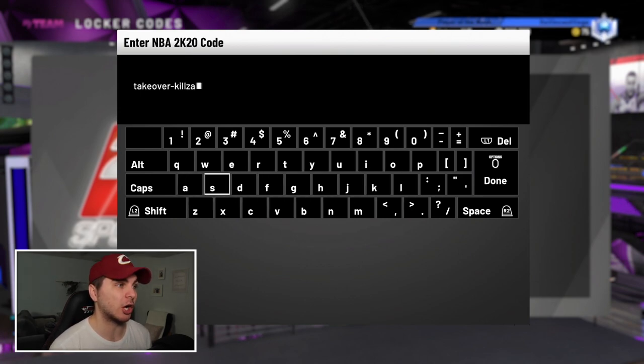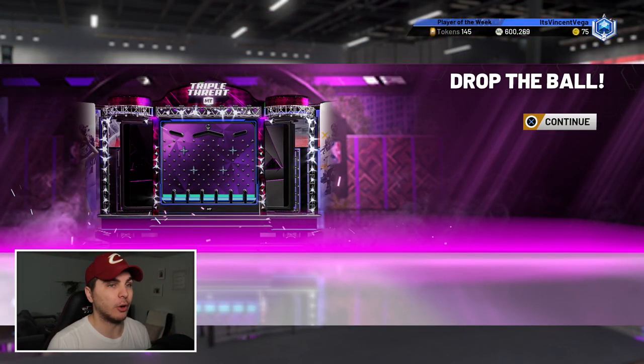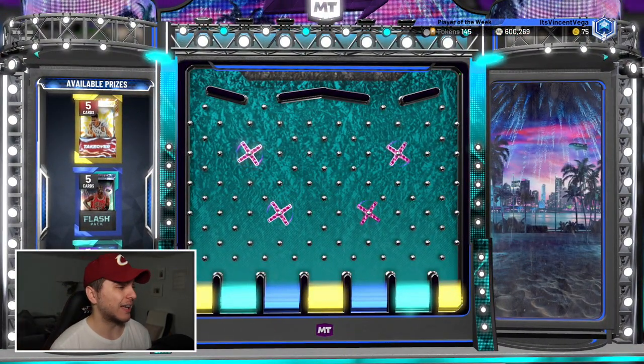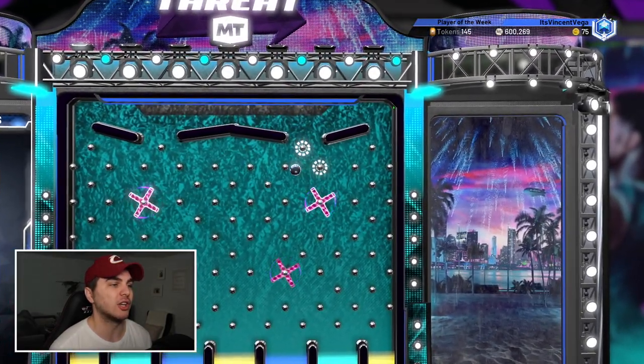At least I'm positive — I pulled Reggie Theus, I wanted to try that card out. I could have just bought him for 20K and not gone through all that, but it's good content. Now inputting a locker code from my boy Killsomoy — probably a takeover pack as long as I typed it in right. Imagine I pull something fire out of this locker code... I could get a frostbite pack!